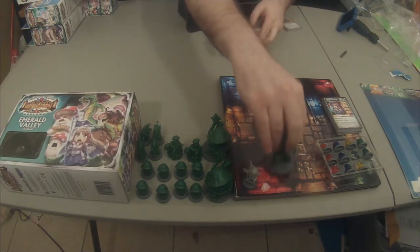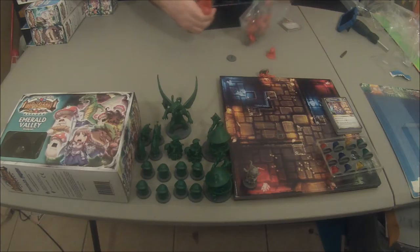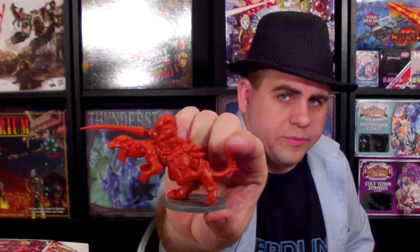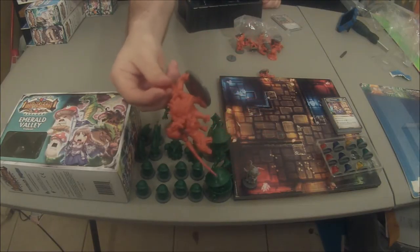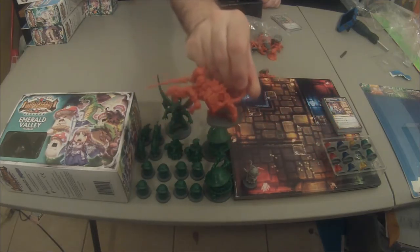It feels good to open these up — it just does. I probably need to pick up the pace just a little bit. Let's start with the mini boss on this one: this guy's awesome. He's not as big as Sir Snapjaw, which bothers me a little bit, but he's got this big lance and he's riding a dinosaur — like a mini dragon of some kind. Super awesome mini. That's gonna look cool out on the map.